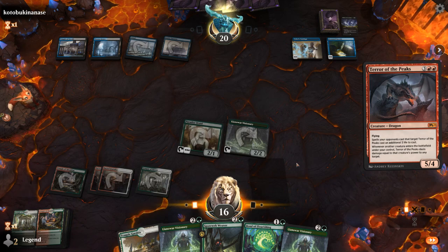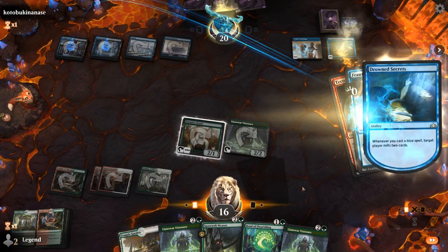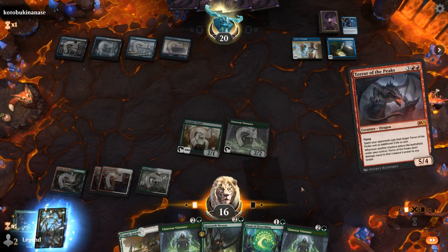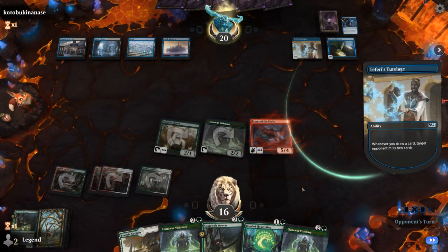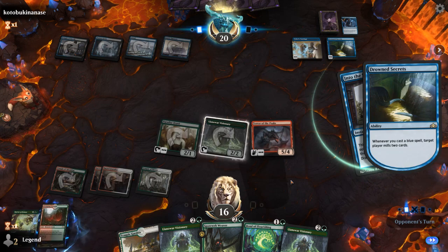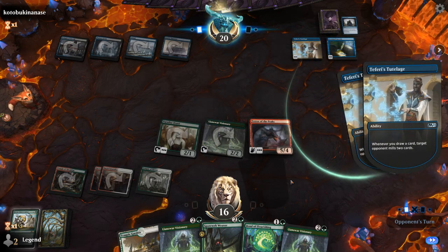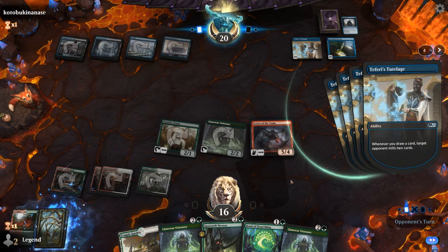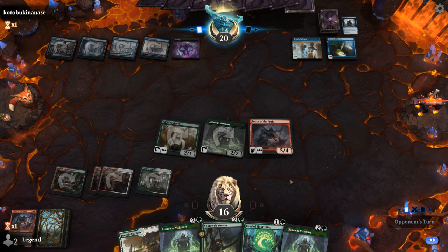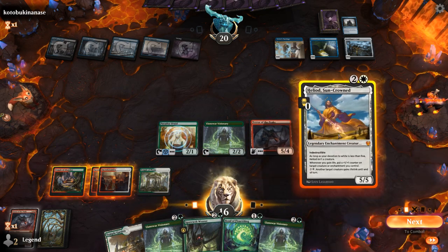I'll look with the Temple first to see what's on top — although it'll get milled by Tutelage anyway, so I'm fine keeping a Temple on top. If I'd found one of our indestructible creatures, maybe I would have cast Bond of Flourishing instead. Frantic Inventory is going to mill us for a bunch. Both of my Shared Summons are gone. Into the Story to draw some cards. Can we find the missing combo piece? Infinite life isn't necessarily enough to beat the Mill deck. A Gravedigger's Cage, that's fine. Heliod! Heliod is actually a pretty big deal, since that means we can make one of our creatures infinitely large.